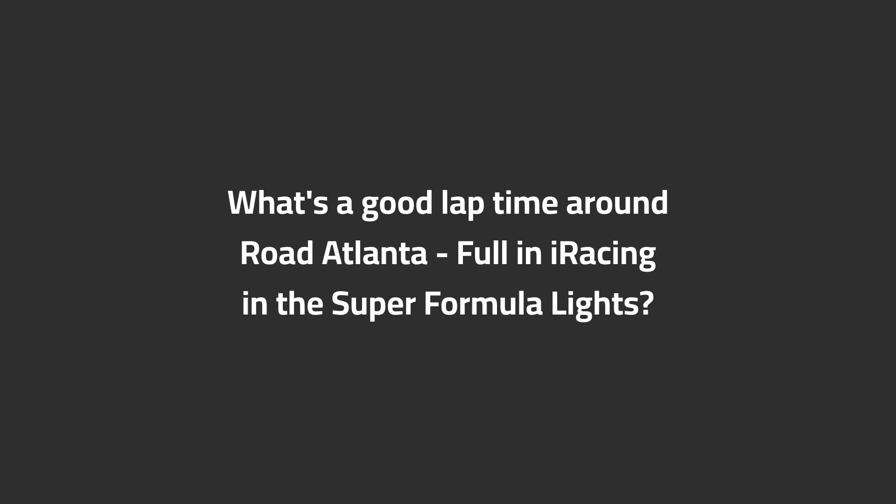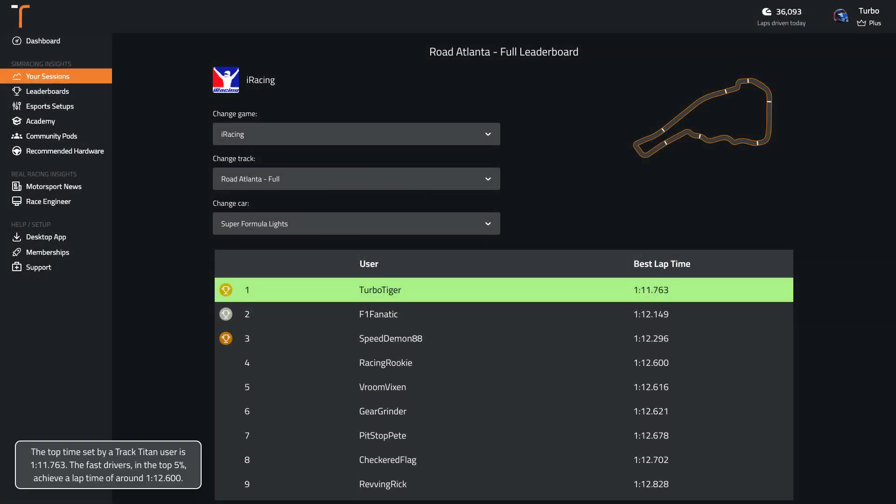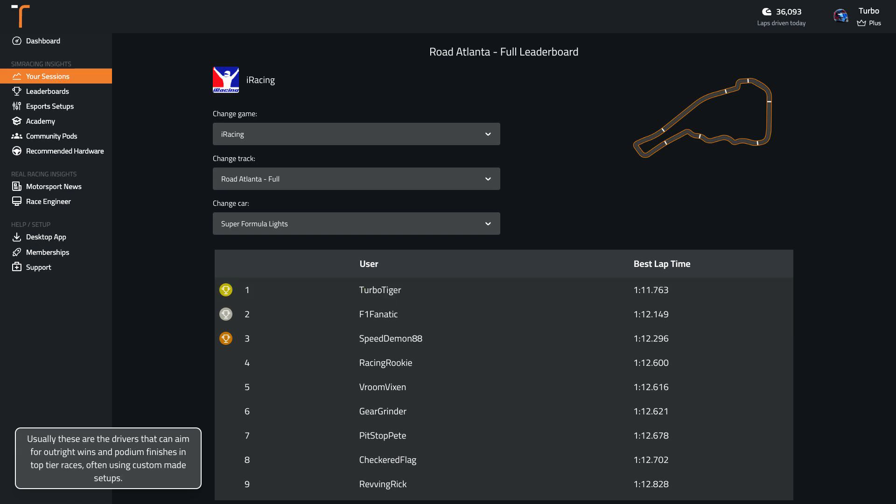What's a good lap time around Road Atlanta in iRacing in the Super Formula Lights? The top time set by a Track Titan user is 1:18. The fast drivers in the top 5% achieve a lap time of around 1:26. Usually these are the drivers that can aim for outright wins and podium finishes in top tier races, often using custom made setups.